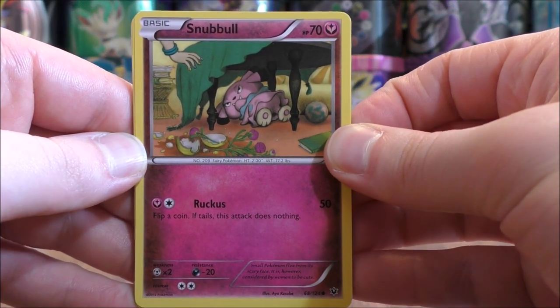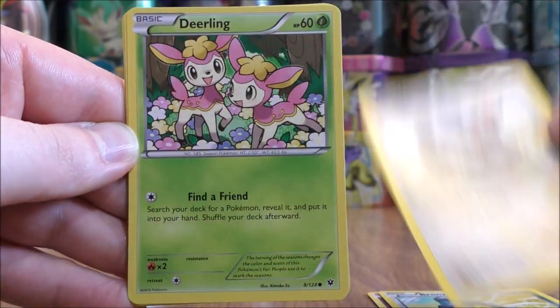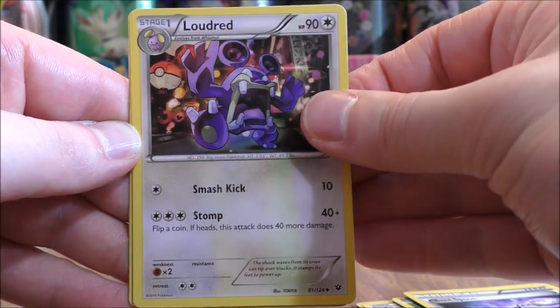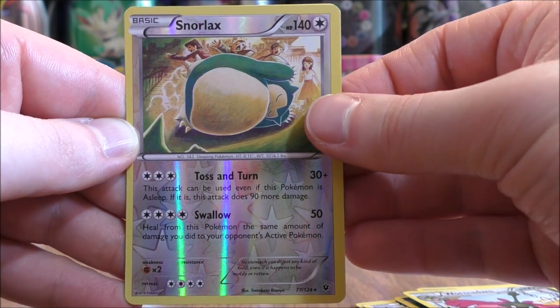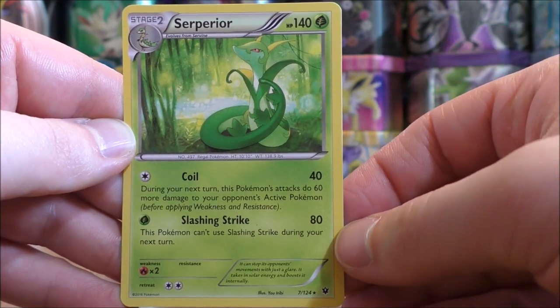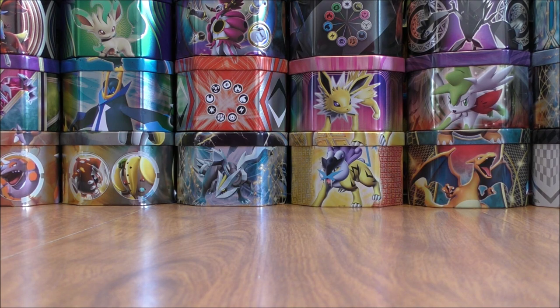Snubble starts the very first pack. Bronzor, Minccino, Deerling, Carbink, Bent Spoon, Loudred, Wormadam. Reverse holo of a Snorlax — there we go, a rare! Snorlax is one of my favorite Pokemon. And the final card would be a Samurott — so a Stage 2 starter. Water type starters are normally my favorite.